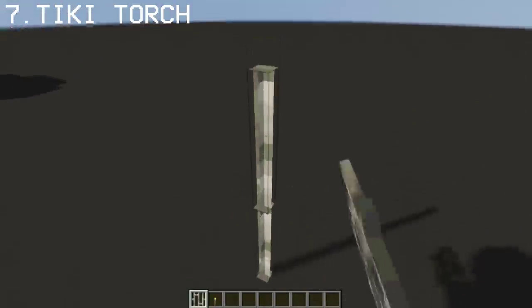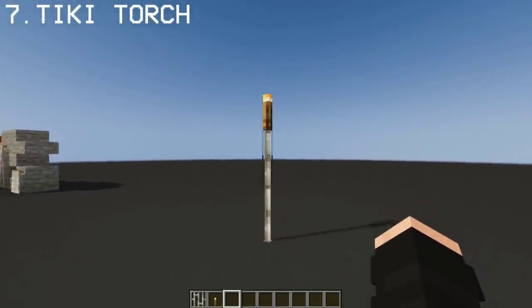Create a tiki torch with iron bars and a torch on top. Very simple lighting design.